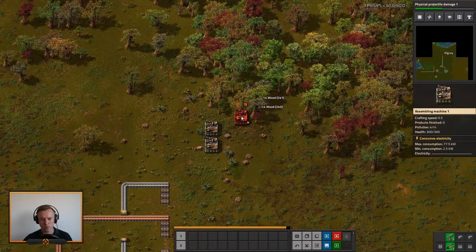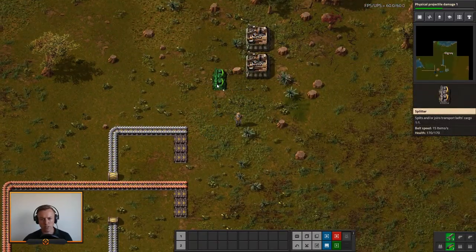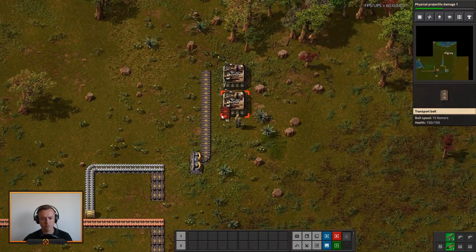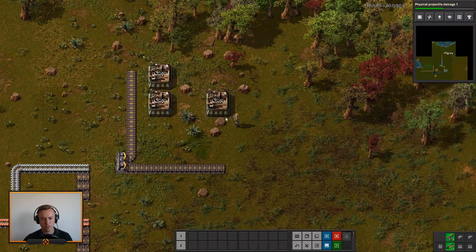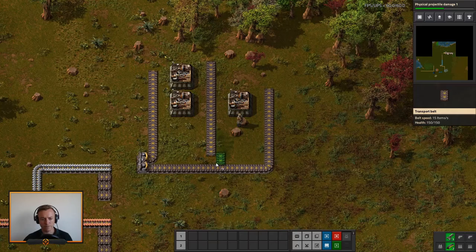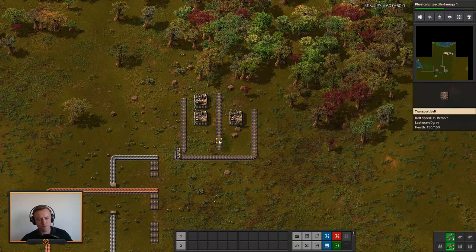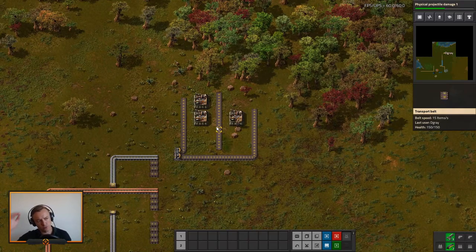Will this work in terms of what I want to do? So we'll split out iron right here going up this way, then take iron down this way — one, two, three — and get it up on this side as well, then have gear wheels coming out that way and jumping into the first lane down here. Yeah, I think that will be a way to do it.